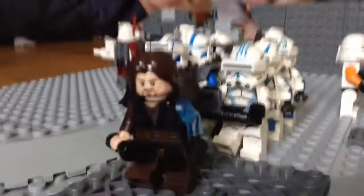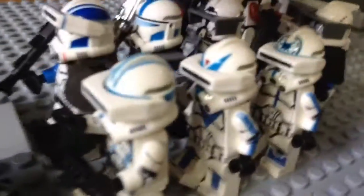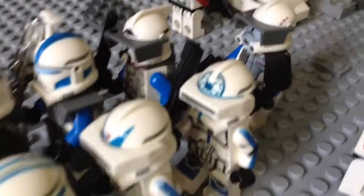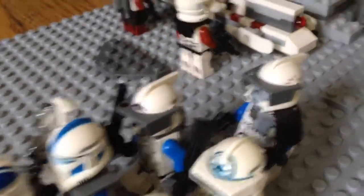In the 501st section, we just have General Gene marching them out of the gates, while Rex, Fang, and General Skywalker will be out there soon — they're just telling them where they're going. They've got Hard Case, Razor, Dogma, Edge, Jesse, Prospect, and an arc trooper. That's pretty much what's inside.